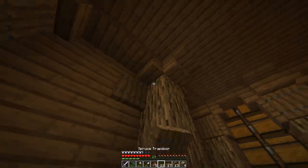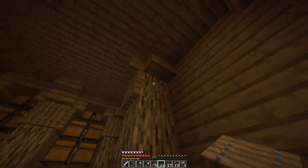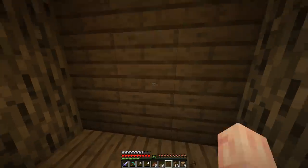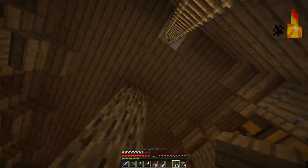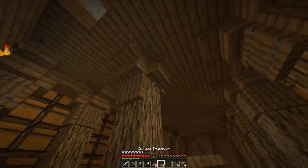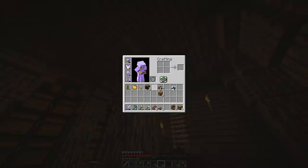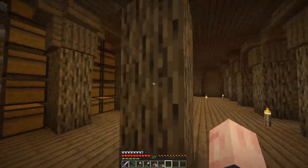I think I'll use the back wall as a place for furnaces, blast furnaces, anvils, stuff like that. Maybe my enchanting room could be right there or something — just throwing out ideas. With this pillar, let's do the whole thing with stairs upside down all the way around and then use the trapdoors. Then connect the top with slabs like I did over there. I think this looks really good — I'm proud of this.